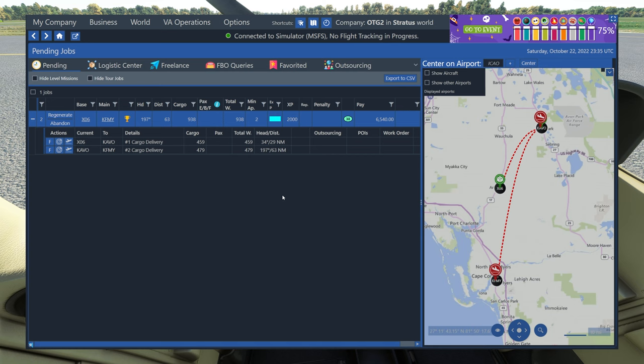In the next video in this series, I'm going to show you how to use AI pilots if you're playing on the Cumulus or Stratus servers, and also how to use the logistics center to pick from hundreds of other jobs to fly. I hope you found this video useful as an introduction to OnAir Company and I hope you're going to give the trial a go and see if you like it as much as I do. Thanks for watching and I'll see you in the next video.